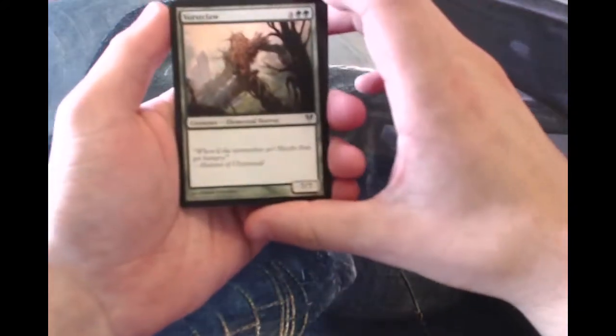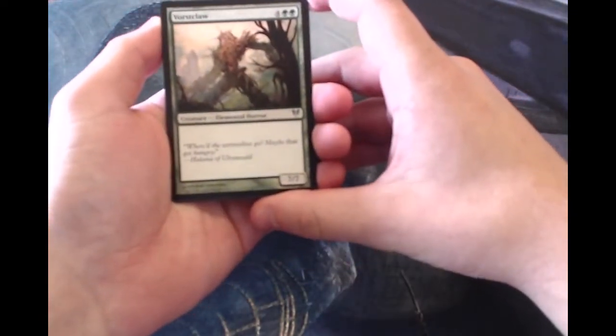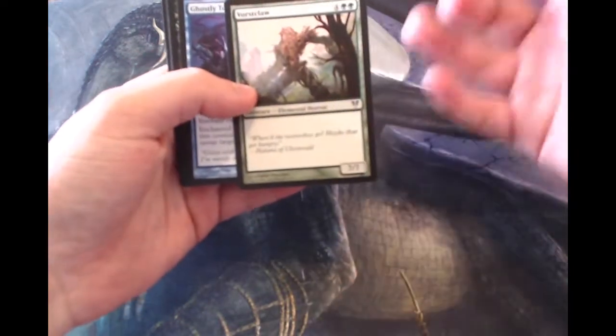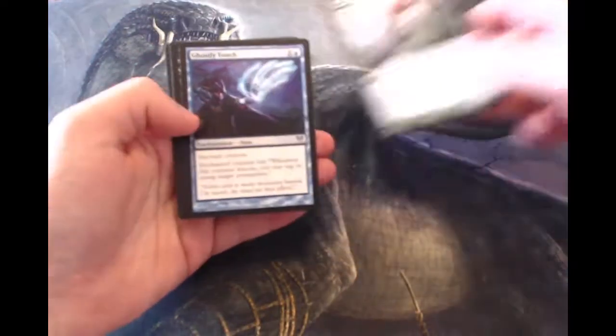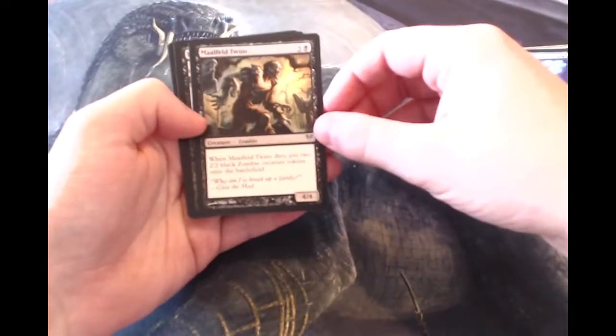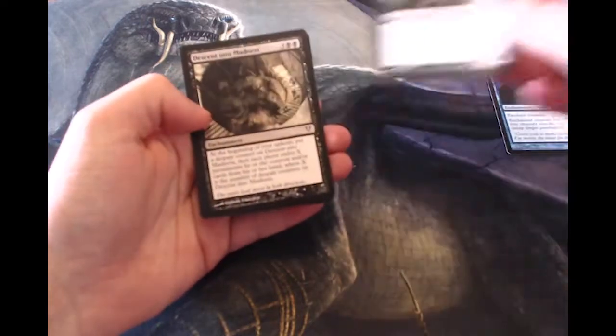Going into the uncommon slot: Versed Claw, a 7/7 vanilla creature for 6 — seems very, very good as a limited bomb, but obviously not too good otherwise. Ghostly Touch, very cool card. Malfield Twins, a cool zombie card for 6.